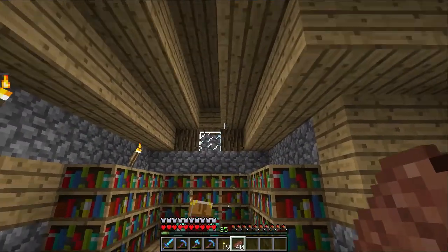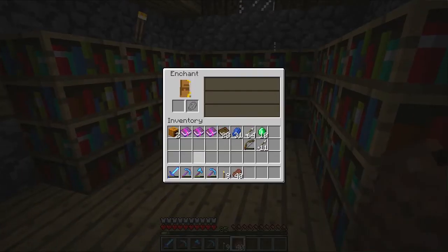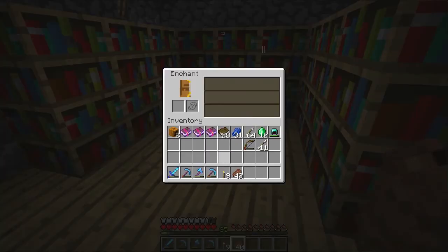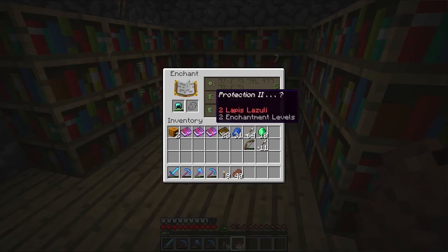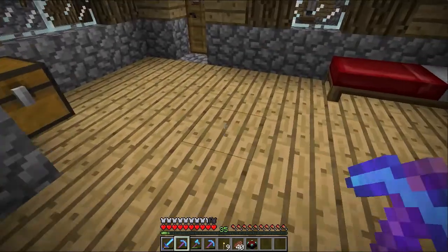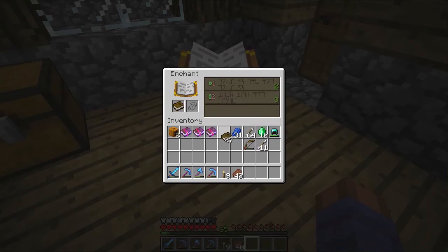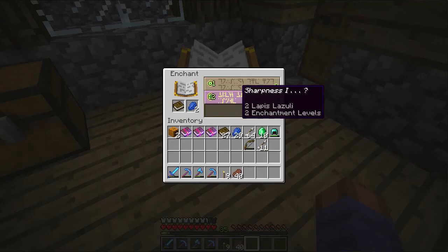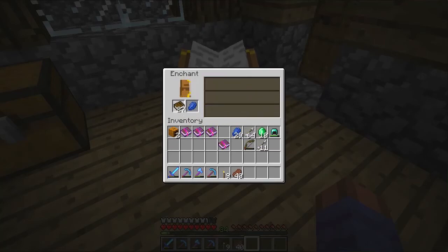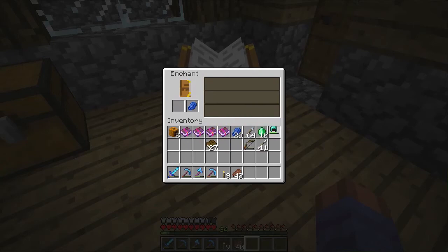I also need to get a proper enchanting room set up — this is just a temporary one for now. Let's see if we can get a level 30 enchant of just protection on the helmet. It says aqua affinity, so we'll just get a level one down for now. We'll break this, take it over here, and hopefully get a level one enchantment. It's given us protection one — that's worked out pretty well.